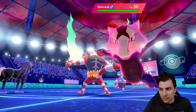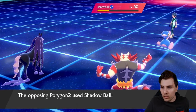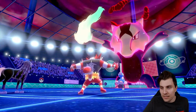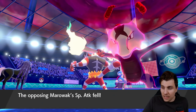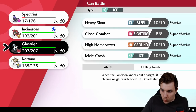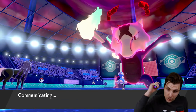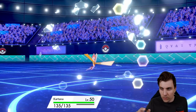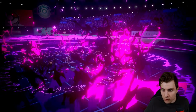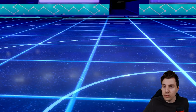We need to wake up, get the Shadow Ball off, get the Parting Shot out, and get Incineroar back on the field. Spectrier wakes up - Shadow Ball, boom! That's what we like to see. We'll get Kartana in now and lose Spectrier - we need Spectrier to go down because we need Incineroar on the field, as the Taunt may wear off this next turn.